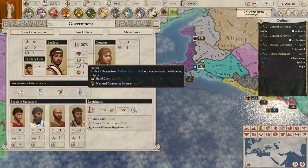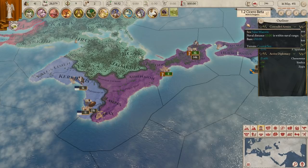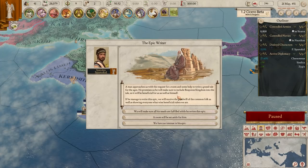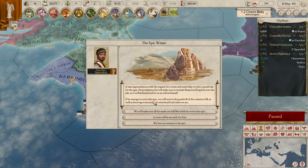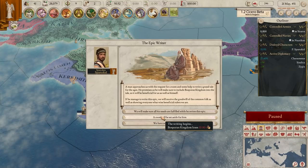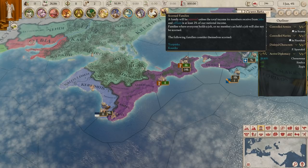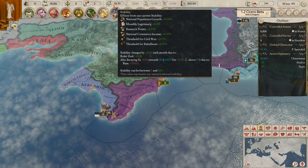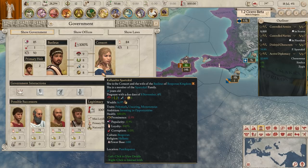Our claim is at 22%, moving at 3.2% per month, mostly due to the charisma modifier of 1.20 plus the base amount. The epic writer event fires - a man approaches requesting a room and help to write a grand tale. He promises to include the Bosporan Kingdom, which will be beneficial for us. We could pay him fully, give a little bit, or say no. Cost is 32 - yeah, let's go for it. Our legitimacy is at 100%, which is really nice. Our stability is actually going up - it's supposed to trend towards 50, but we've got a little extra because of our ruler's zeal and our consort Kalanthus.